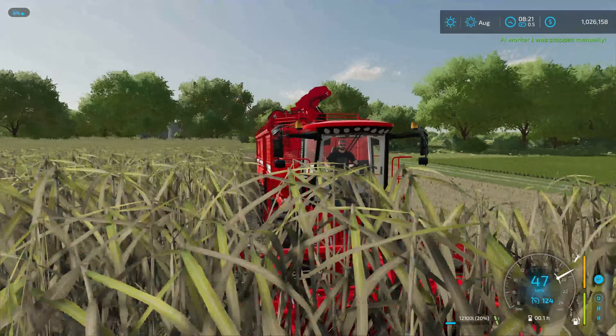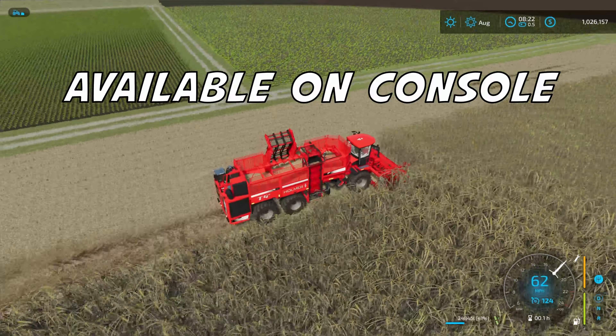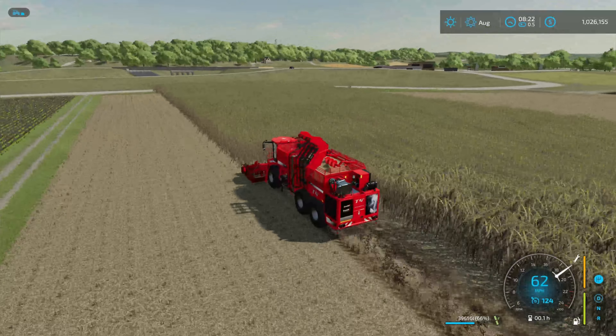Hey, y'all want to see something pretty cool? Check this out. We are fast farming sugarcane on console. I am doing 62 miles an hour right now. Let me show you exactly how.